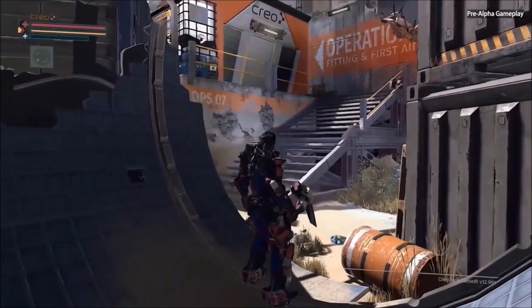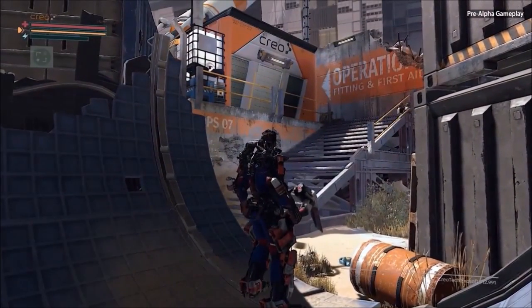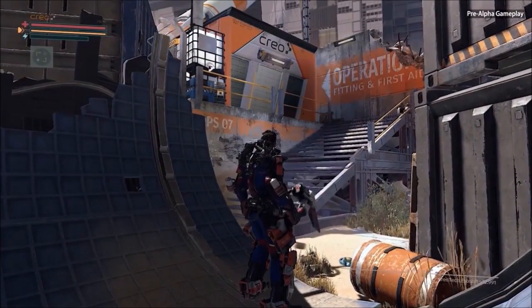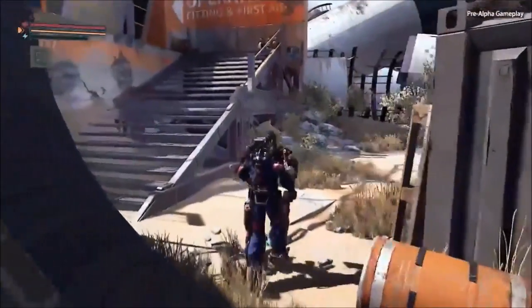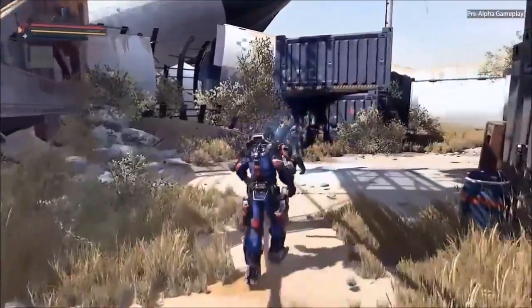This is an operation center. It functions a bit like a hub for us. You can do some crafting here, and you can use your tech scrap to level up your exo-rig. But we're not going to do that yet — we're going to head right into the action.